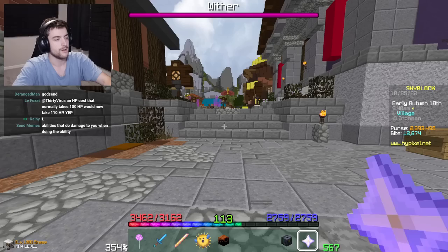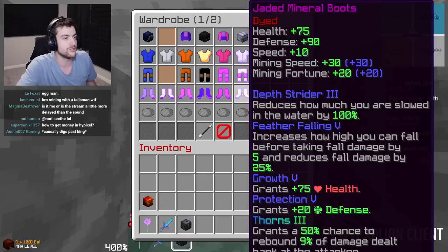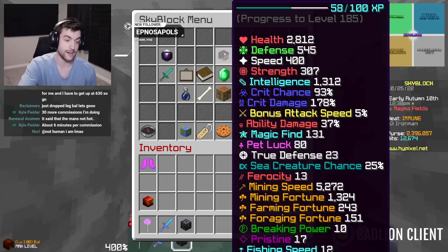That's a big dub. 5,522 mining speed, 5,186 mining fortune. That's actually pretty good for Yogg. As a test, I want to see something. If I swapped out the boots, what happened? So we lost like 250 speed, but gained like 130 mining fortune.